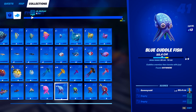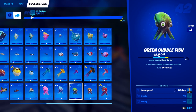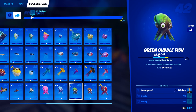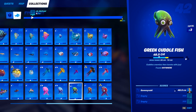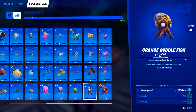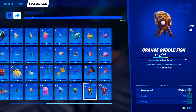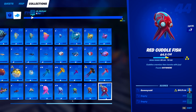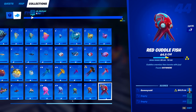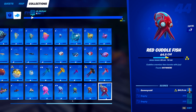For fish number 41, the blue cuttlefish, you can catch this guy literally anywhere using any type of fishing rod. For the 42nd fish, the green cuttlefish, you can also catch it anywhere with any type of fishing rod — very easy, just go anywhere on the map and you'll catch these as you progress your fishing dex. For fish 43, the orange cuttlefish, again caught anywhere with no fishing rod requirements. And the final fish in the fishing dex for this season is the red cuttlefish — also caught literally anywhere on the map with no fishing rod requirements.